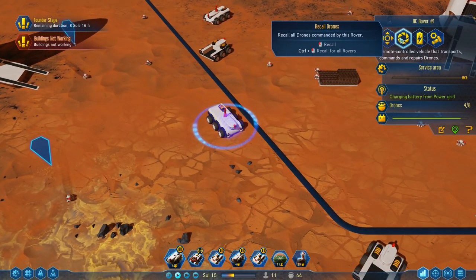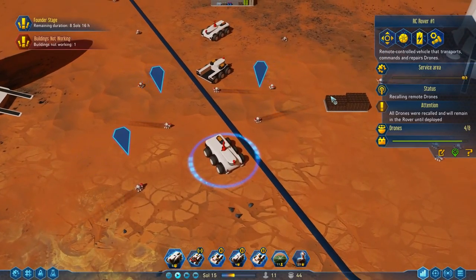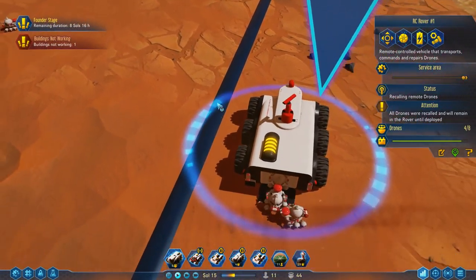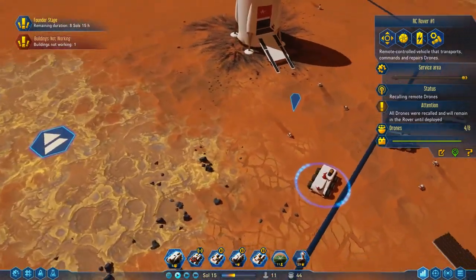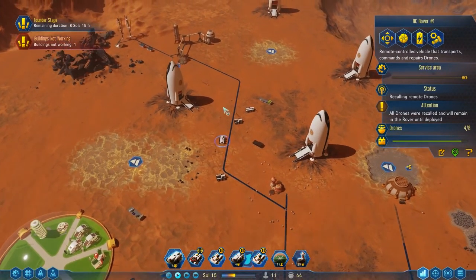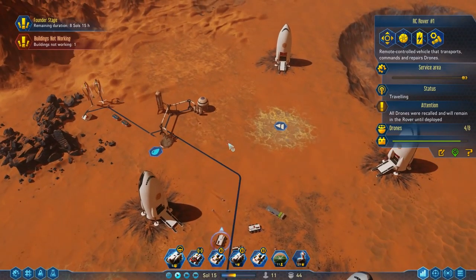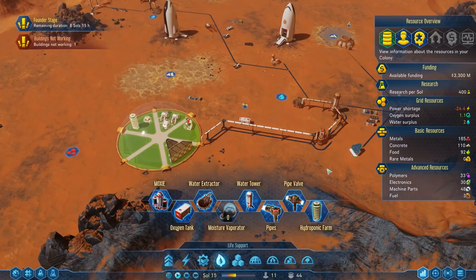Now you've got four. How do we load up? Move, interact, recall drones — by this rover. Let's recall the drones now. Can't this rover move them around quickly if they go in the back? Yep, there they go. We'll wait for the last one and then move these guys over here so they can take care of this area.